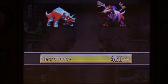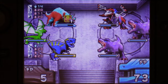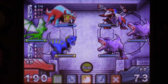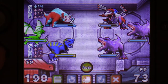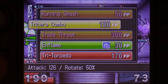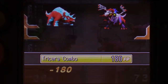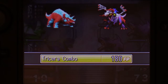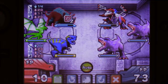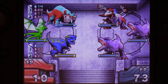What happened? Poisoned, enraged, and scared — Tricera is seriously crippled. Okay, can we at least use Tricera combo? Yes we can. Let's just try it. And it missed. Okay, this isn't going well so far.